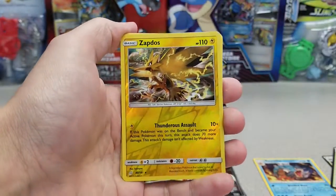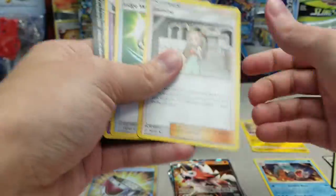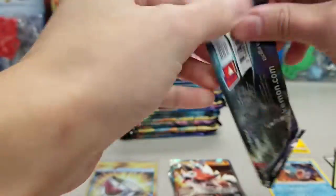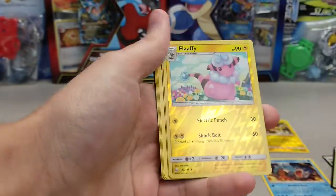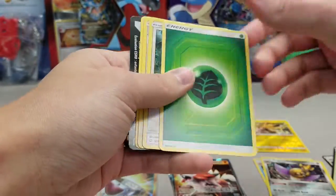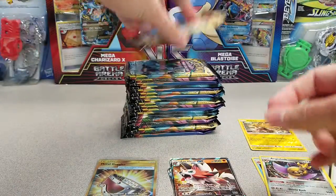Reverse Holo Zapdos — we'll take that. Not a holo, but it does the same thing. And another Alolan Exeggutor. Not a bad pack there for a green code result. Let's see — Flaaffy Reverse and Aegislash Holo. That's just our fifth white code. Not sure how many packs in we are, but it looks like we're probably around halfway. So I guess we're on the right pace.